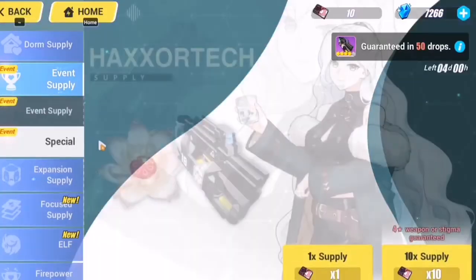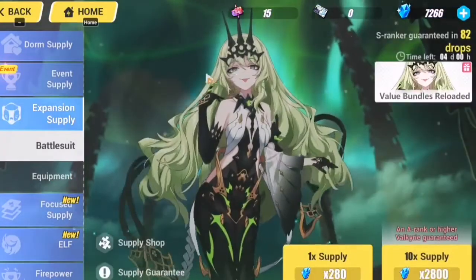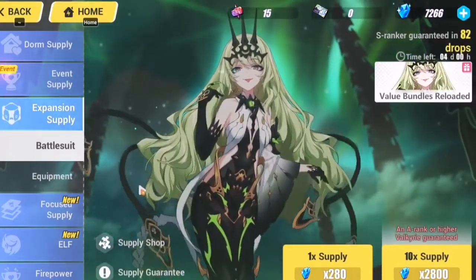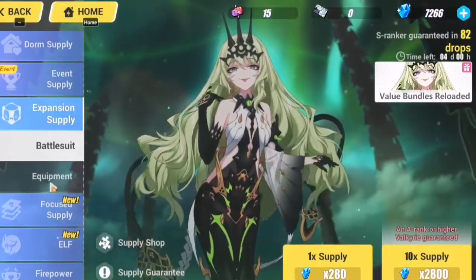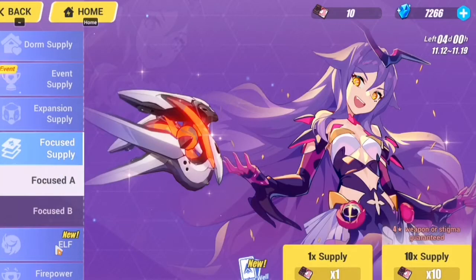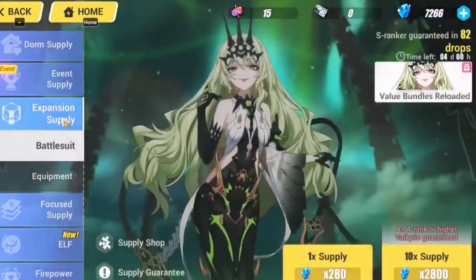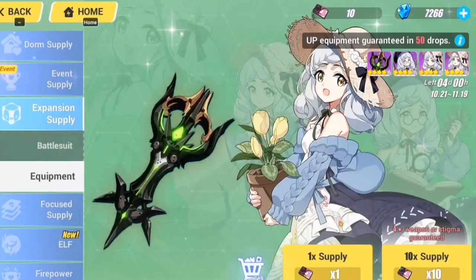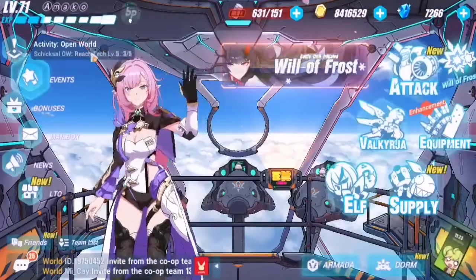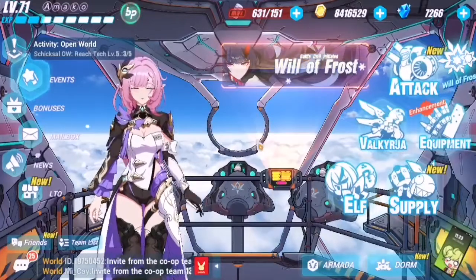Even though Axurbani is here, I'm not pulling for her. I tried pulling for Mobius when she first came out, then never again. I didn't even pull for her share of Sentience or her share of Thunder because I'm really saving my crystals and focus supplies for Elisha's focus supply — if she's really coming on November 19.